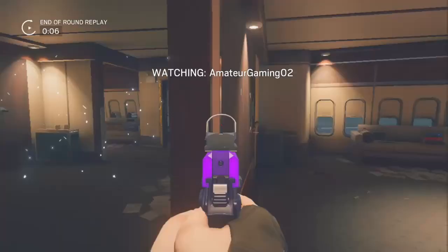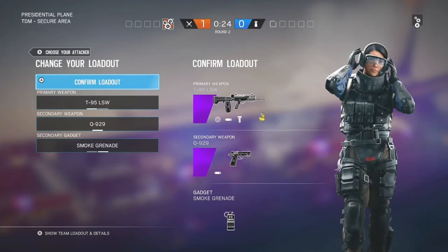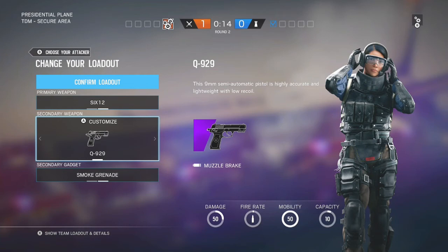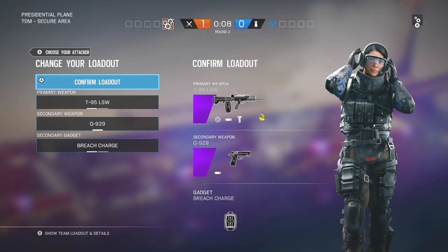So that's Ela. If you want videos on other operators in the game, just comment below. Now I'm going to show you the attacking operator Ying, from Hong Kong. She's got an assault rifle and a shotgun — the shotgun has a six-round mag. She also has smoke grenades, breaching charges, and a pistol, though the pistol does not have a sight — that was only for the Polish operator.